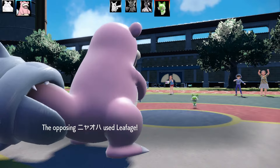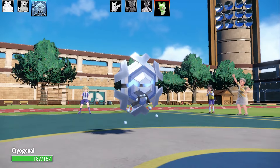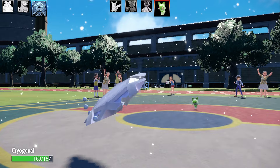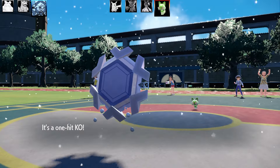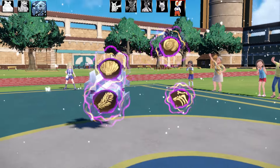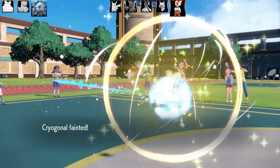Tiny Sprigatito comes out and takes me out with Leafage! I laugh for nearly a solid minute - it's hilarious. So I go to Cryogonal, set Snowscape up. They use Leafage a couple of times against Cryogonal's bulky set. Sprigatito is a massive counter but I get around it with Sheer Cold - poor Sprigatito is frozen for a couple hundred years! Next is Cinderace - a great counter to this team with Fire-type moves and High Jump Kick.